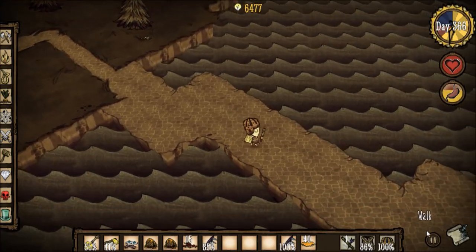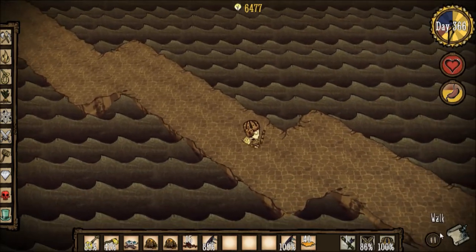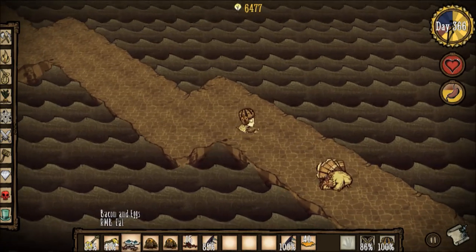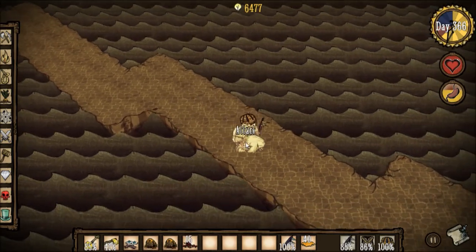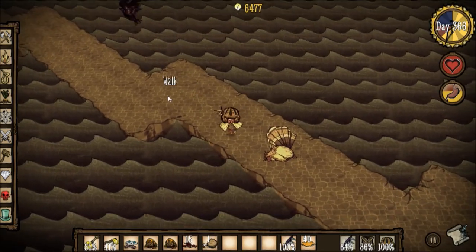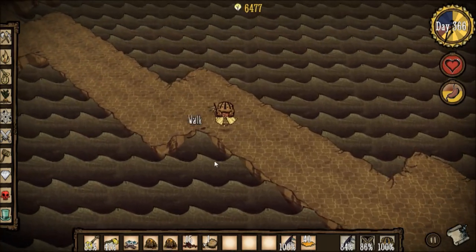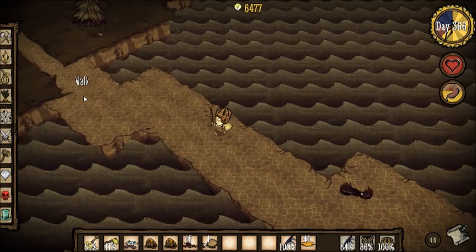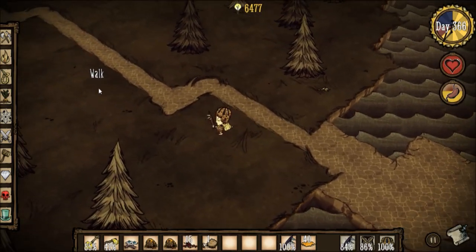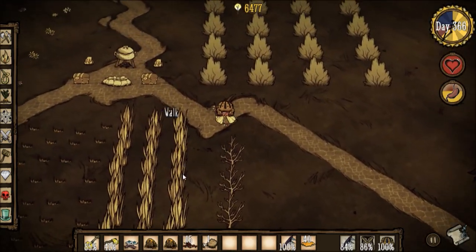Where is the turkey? I remember him down this path. There he is — go to sleep. There you go, you're sleeping now and I'll attack you. As you can see, those turkeys drop drumsticks and I need two of them to make a turkey dinner — a Thanksgiving dinner. It's a meal that you can cook on these crockpots.